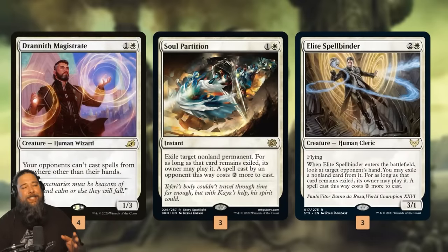Then we have our Drannith Magistrate stacks plan. Drannith Magistrate stacks our opponent by keeping them from casting spells anywhere other than their hand — so you can't flashback from the graveyard, can't cast a card that's on an adventure. We also have Soul Partition and Elite Spellbinder, which put permanents or spells from our opponent's hand into exile. Normally they can still be recast for two more mana, but if we have Drannith Magistrate, our opponent can't cast spells from exile — so we just get rid of those things forever.